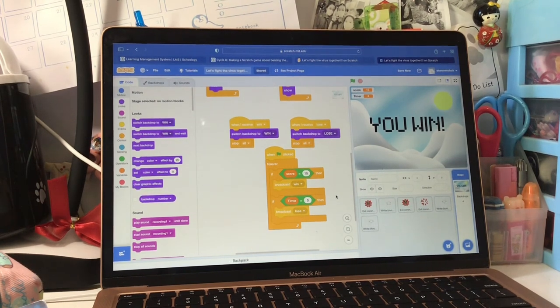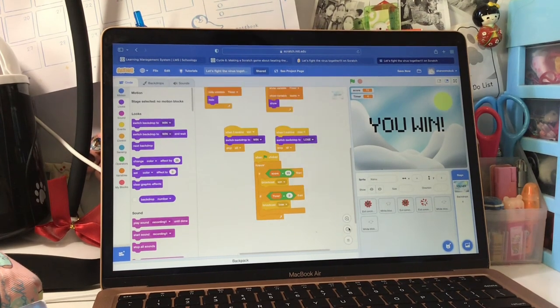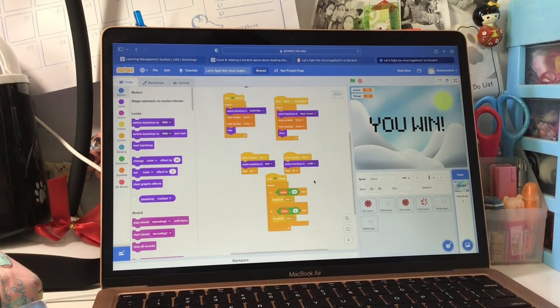The one next to it is to show that you lose the game when you lose, and stop everything. The last code is to broadcast win when you get 50 marks within 30 seconds, or else it will broadcast lose.